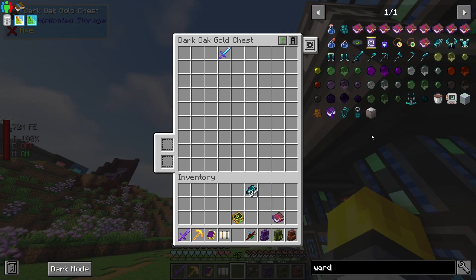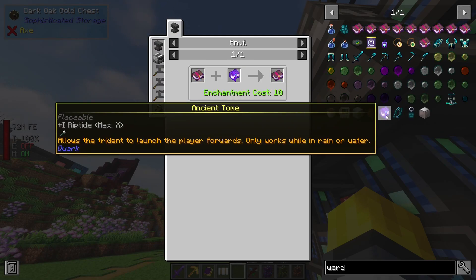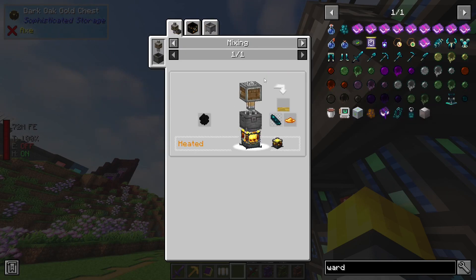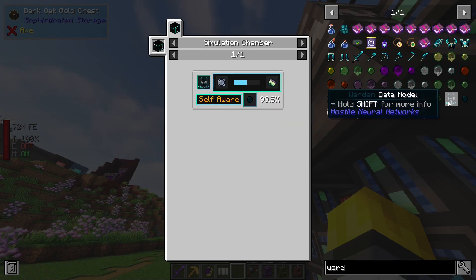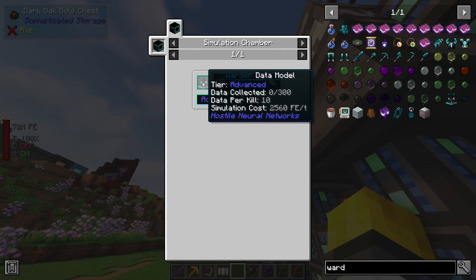Okay, so... that's... The Warden can't see you. That's interesting. Alright, what is this for? It's literally just to make this. So, Echo Shards. A Loot Fabricator. A Warden Predict. Simulation Chamber. A Warden Data Model.